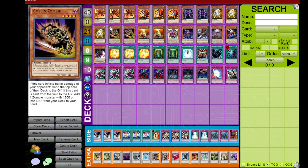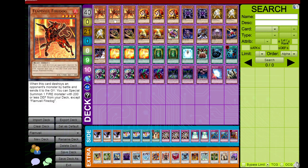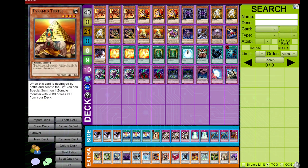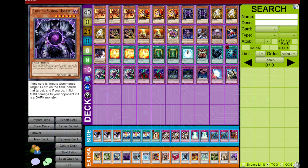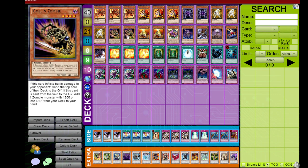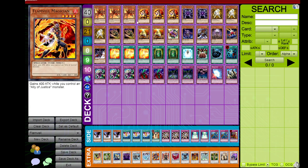I think the addition of the zombie engine helped a lot because Goblin Zombie — outside of Sangan — is in Edison format the only true floater that doesn't need to die by battle or card effect to get its effect; it just needs to be sent to the graveyard. This helped when dealing with Icarus Attack and with cards that Spy and Ryko couldn't deal with, because in the plain version those cards were just super vulnerable to anything that popped them. Having the zombie kind of guarantees the effect unless it gets Noblemaned or runs into a face-down monster.